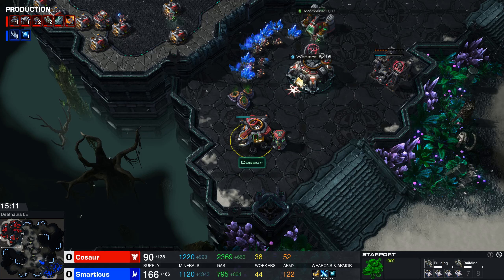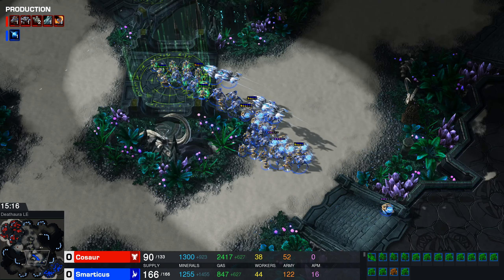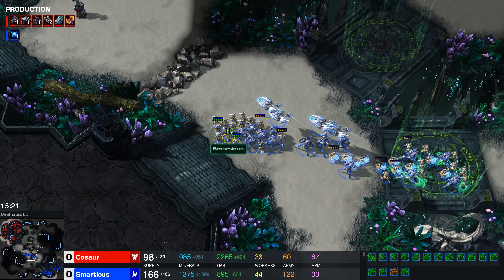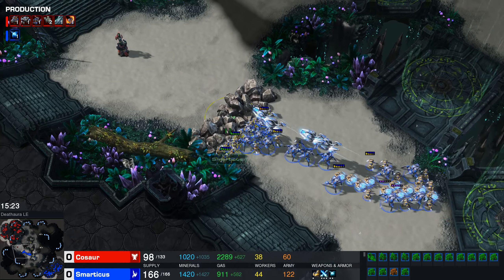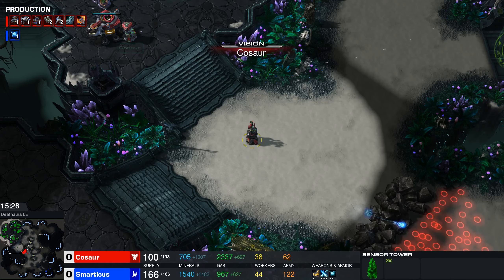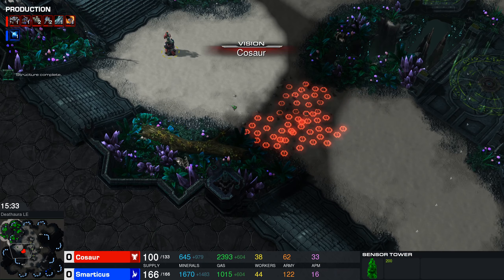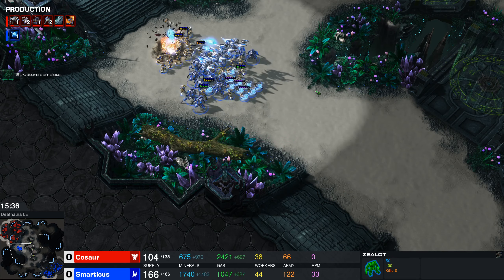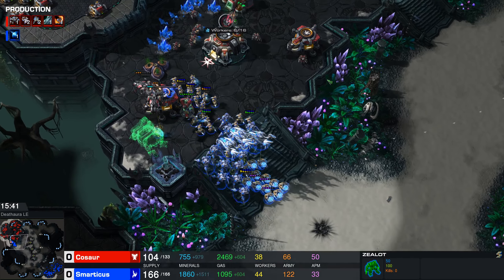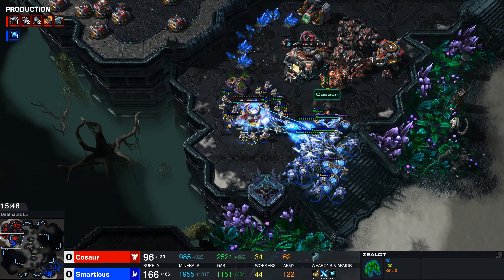There are now some liberators in production, and liberators can be really effective units. They go into a siege mode where they produce a liberation zone and fire hearty damage into that zone. The sensor tower is doing its job - that is Kosor's vision, and you can see on the mini-map the big red blob of the Protoss army coming at him.